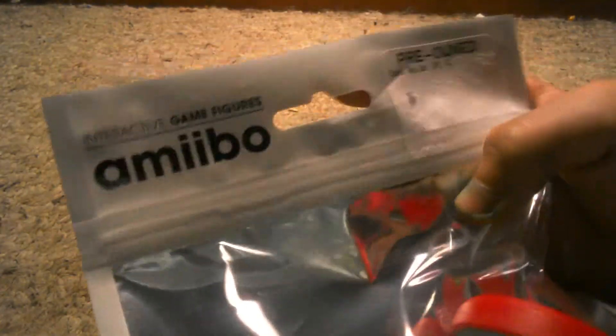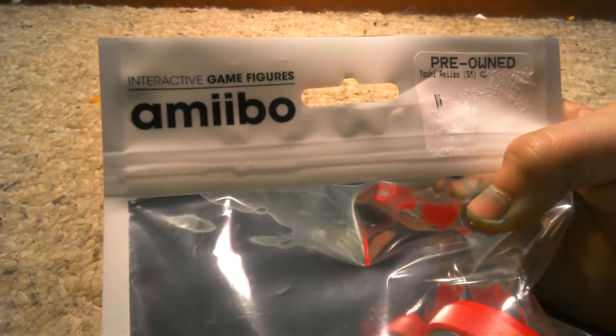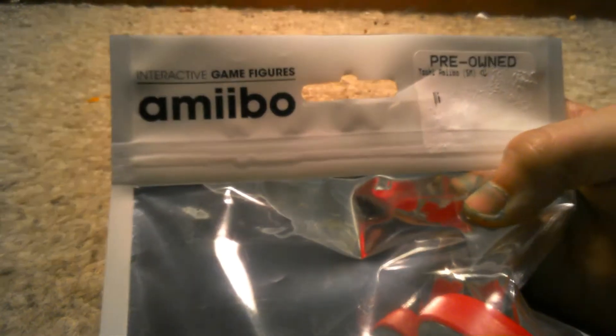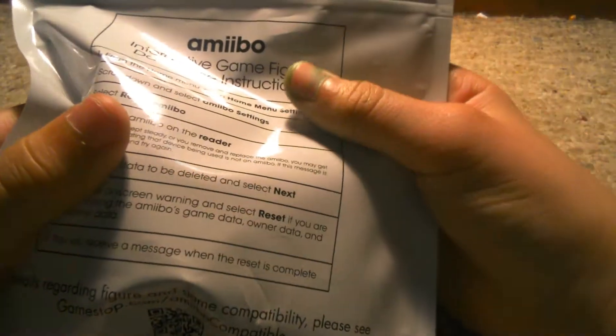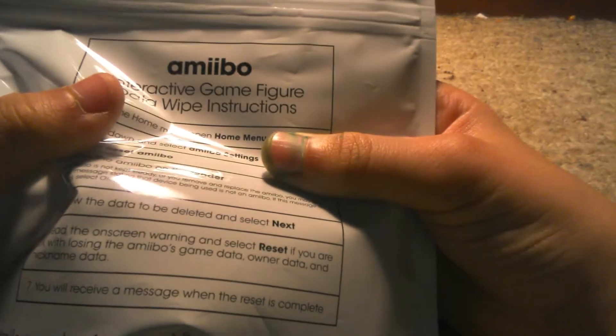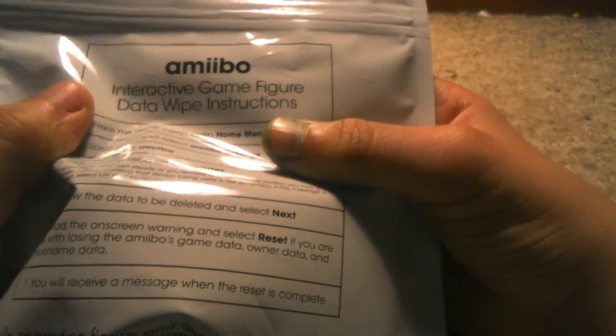So as you can see, it says 'Amiibo Interactive Game Figures.' It was pre-owned. On the back it says 'Amiibo Interactive Game Figure — Data Wipe Instructions.'